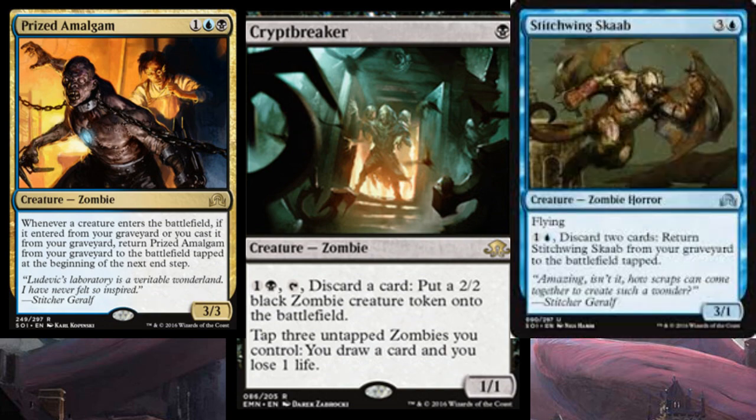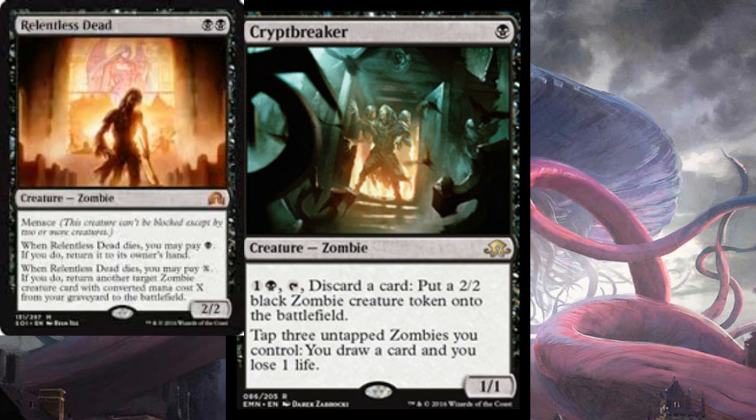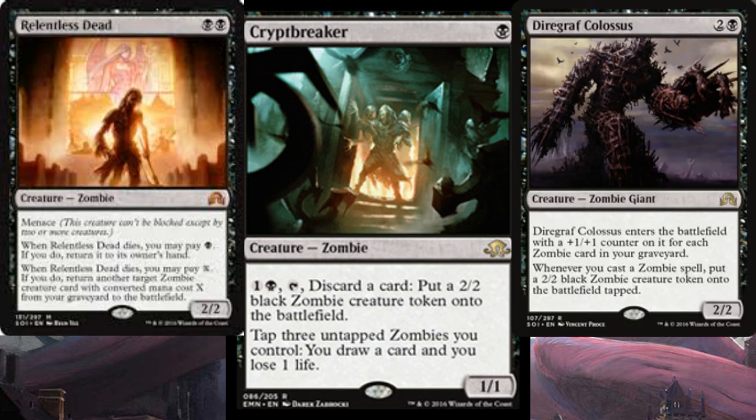Maybe stick swing scab. Third turn we can follow this up — first turn this, second turn create a zombie and dump something in the bin, third turn we can follow it up in a variety of ways. We can play a Relentless Dead and have the black mana on the third turn to protect the Relentless Dead — that's important — or we can play a Diagraph Colossus. You'll have enough zombies at that point to draw cards off of them.